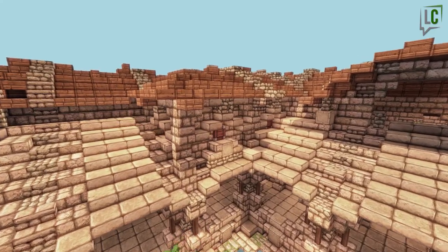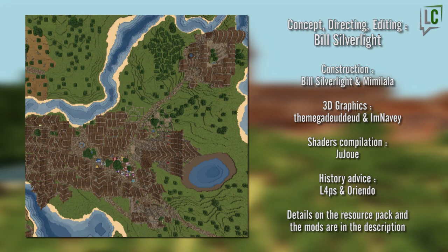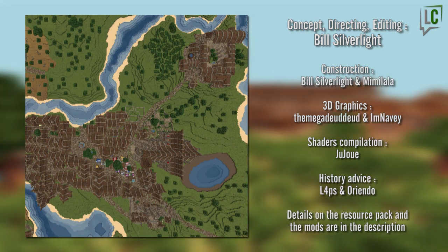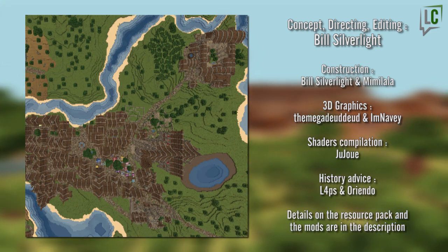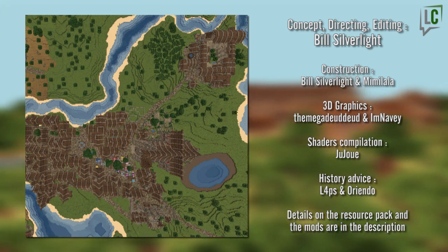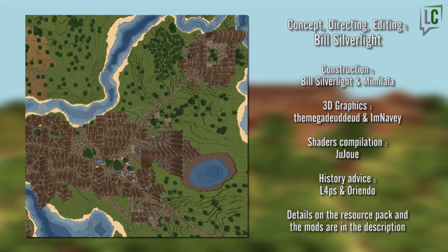You'll be able to see all the interiors when you download the map at the end of the season, and furnish them if you want. As usual, we end the episode with the map of the village — and as you can see, I've given up on showing the whole village; it's become too big. So every time, we'll focus on the subject of the current episode. The commandery juts out everywhere, which is exactly what we wanted, and once the trees are in place it really will be cut off from the village.